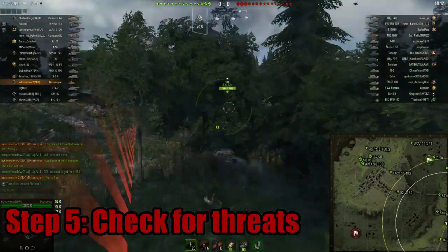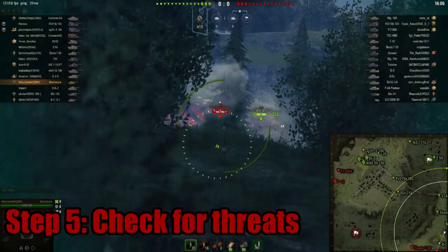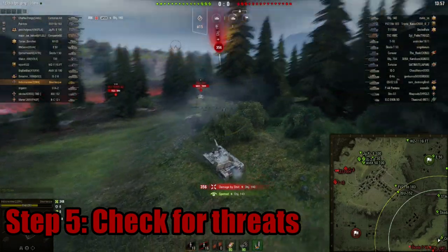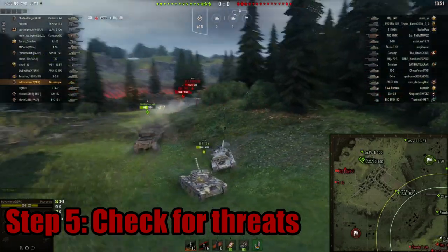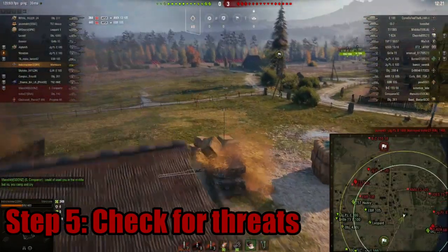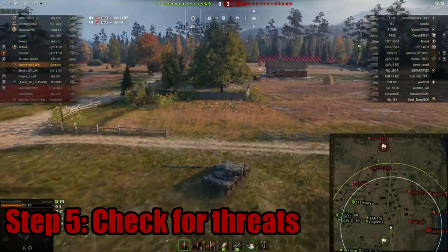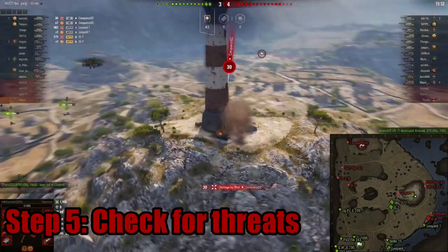Step five: check the enemy team for threats. Tier is a big factor but try to compare enemy threats directly to your tank. If you're in a slow heavy, check if the enemy has high-penetration tank destroyers and avoid where they may go. In a medium tank you can go almost anywhere, but avoid unwinnable fights. In tank destroyers, watch out for a large number of light tanks. For lights, watch out for enemy lights better at spotting — for example, EBRs are superior in active spotting, so if there's an enemy EBR it's usually best to play passive until they're dead. Most importantly, always check how many artillery there are.